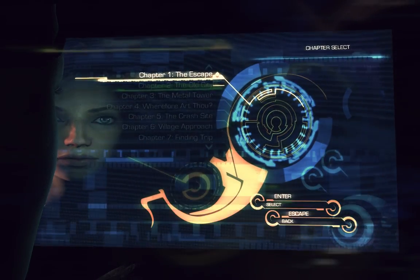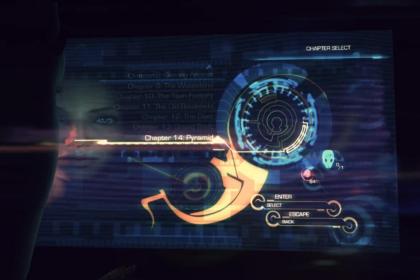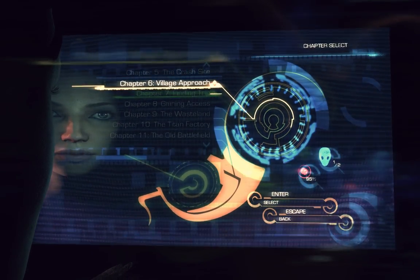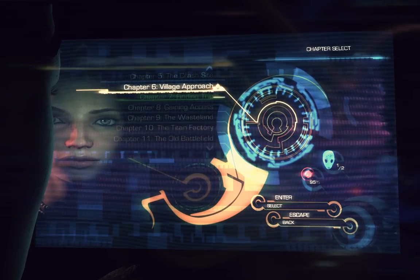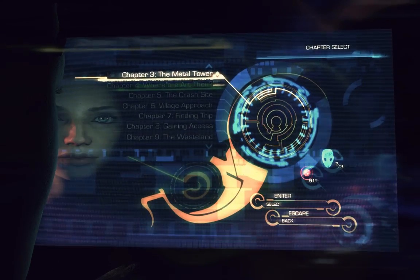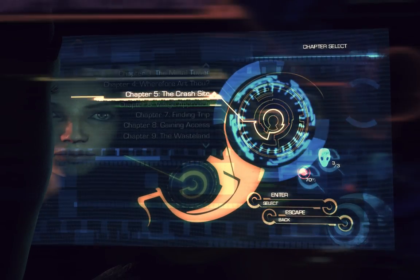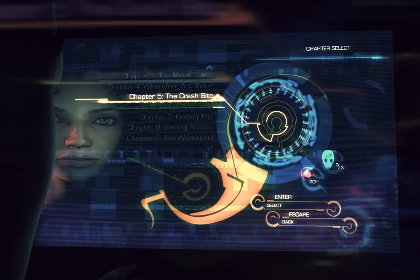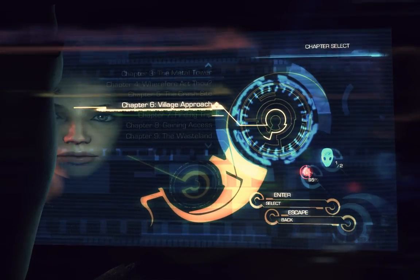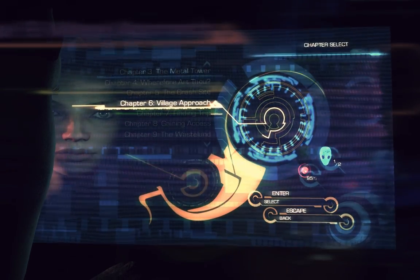I've completed the game in terms of the story, all the way through to the end. So what I'm doing at the minute is going back through and collecting these masks — you can see over there on the right. For Chapter 3, 4, and 5 I've collected all three masks. For Chapter 6 I'm missing one of the masks, although I've got 95% of the red orbs, so you won't see many of them. I'll explain them if we come across one.